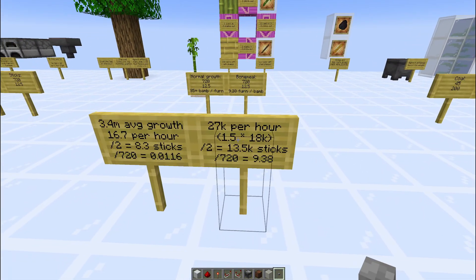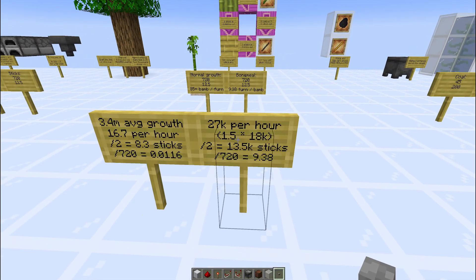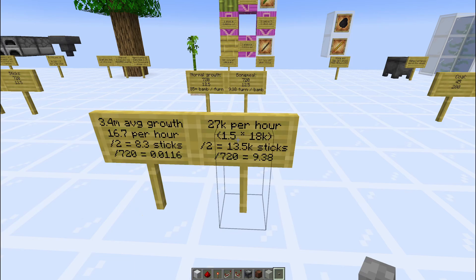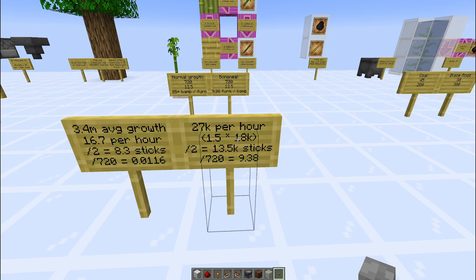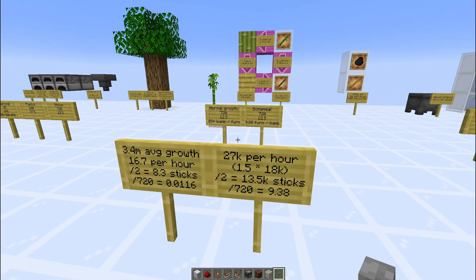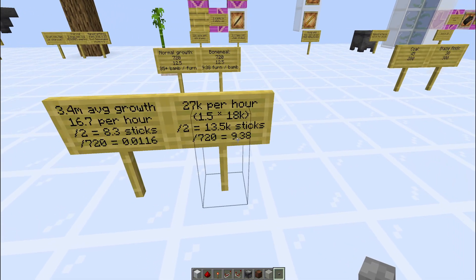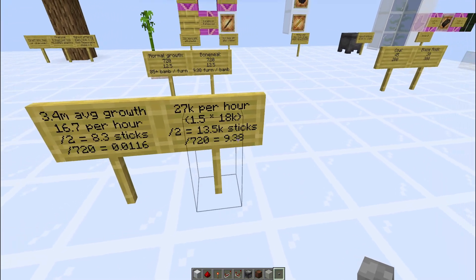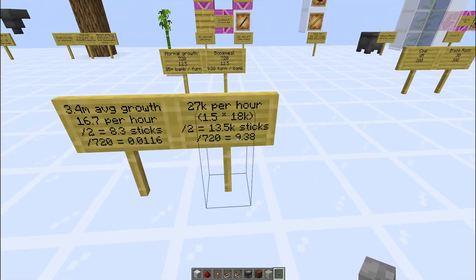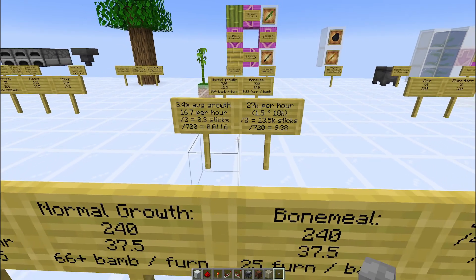Doing the same thing with bone meal, we end up with 27,000 bamboo per hour. That's because you get 1.5 bamboo for every bone-mealed bamboo. A typical dispenser gives 18,000 items per hour, so you get 27,000. Dividing that by 2 gives 13,500 sticks per hour; dividing that by 720 again, we end up with 9.38. So a little more than 9 furnaces can be fueled from a single bone-mealed bamboo plant.